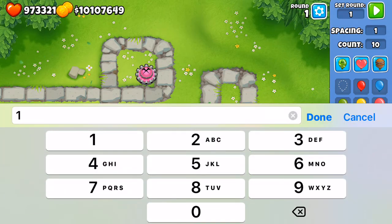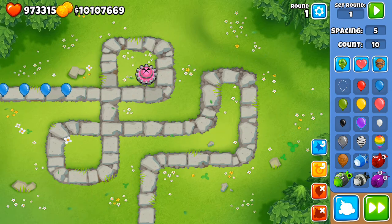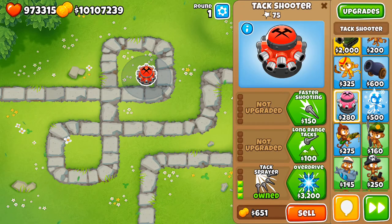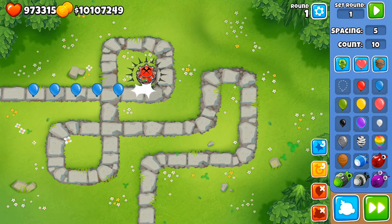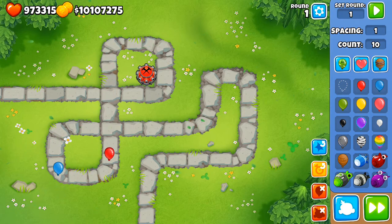If you send out a spacing of like 5, this is something you'd see early on in the game and it's going to be very effective. This bottom path is quite effective early game. The Tac Sprayer is where it really becomes useful — there's a lot of Tac space. One weakness is limited popping power early game, and also it cannot pop camo balloons — that's important to note.